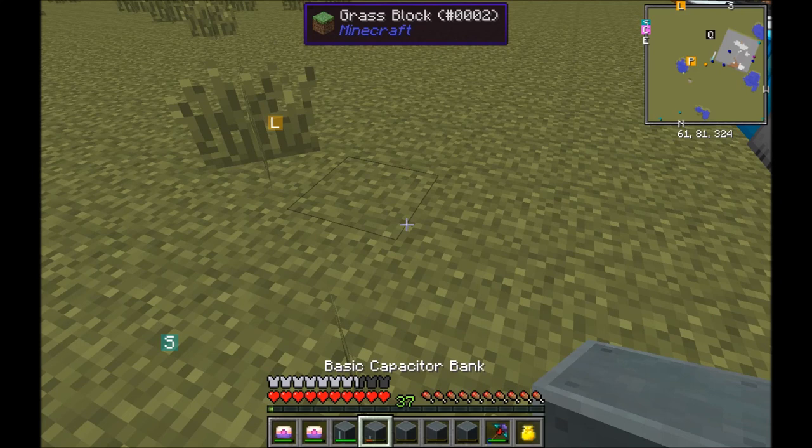Redstone Flux capacitor — I keep forgetting the name of them. You can shift right-click and it empowers them. Still getting a bit of lag even though I've restarted. If you hold them they charge up. The reason I made two is it makes the process a lot quicker — instead of transporting 4,000 RF per tick it's transporting 8,000 RF per tick.